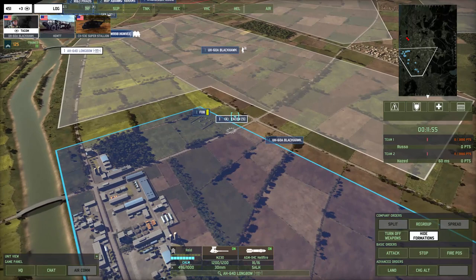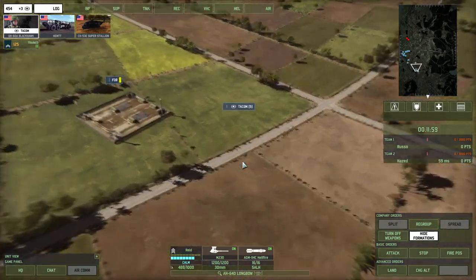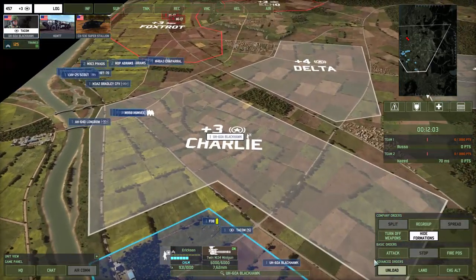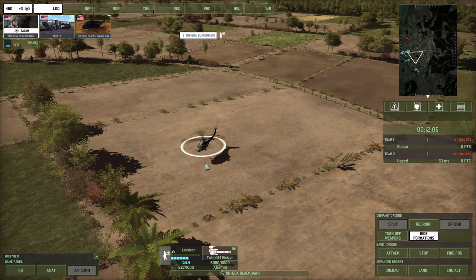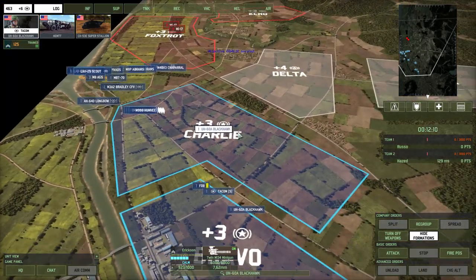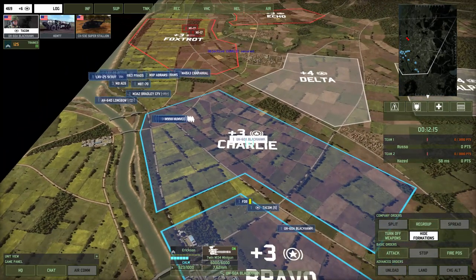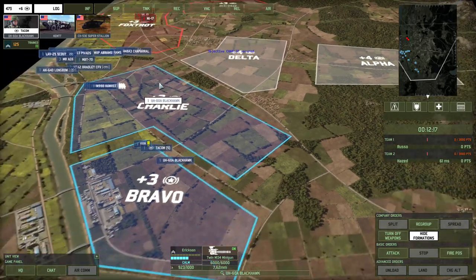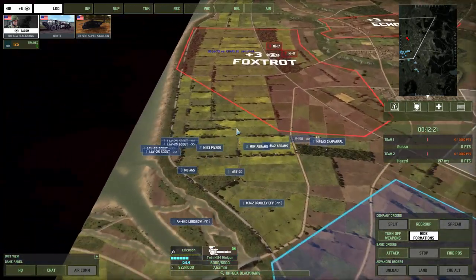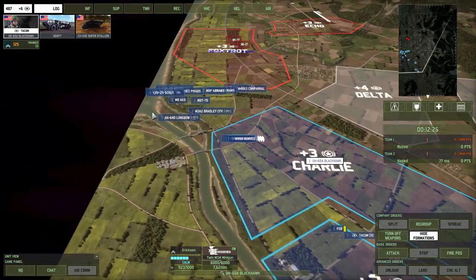One thing you need to learn: a Command Unit's only function — and the reason it's priced so high — is because it secures a zone. So if I've got another command unit in this helicopter, I need to unload it. Now that's capturing this zone, which in the destruction mode of play drives my income. The more zones I have, the more income I have. But whoever wins or loses the game is whoever gets more kills than losses.